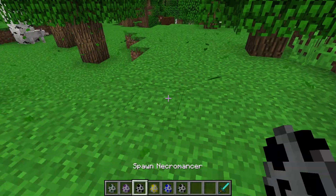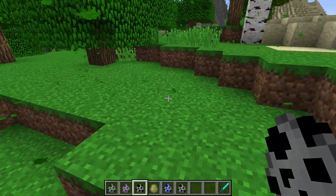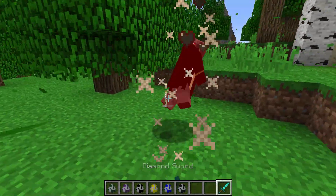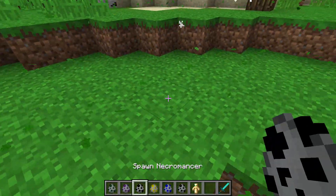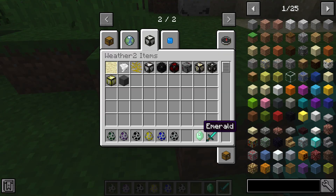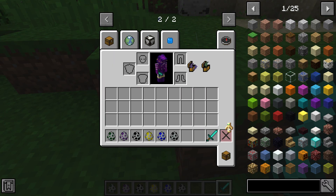The next illager is the Necromancer, which drops just like the Evokers - I think they also drop an emerald and a totem of undying.